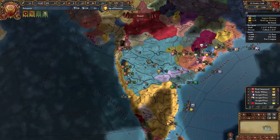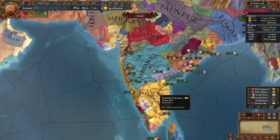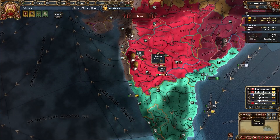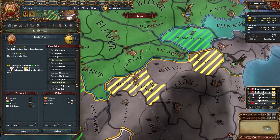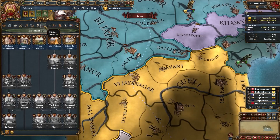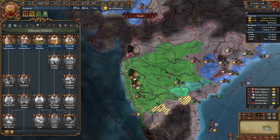By this point you should be ready to fight your first war against your arch rival Vijayanagar. You want to attack Vijayanagar as soon as possible because if you keep waiting, they only get more and more powerful while you get weaker since you don't have a coastline and don't have access to their lucrative trade ports. I got claims both manually via spy network and from events. I got a claim on the Vijayanagar province manually from my spy network so we can take it in the peace deal.